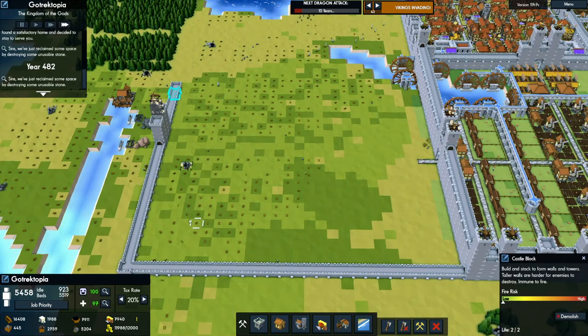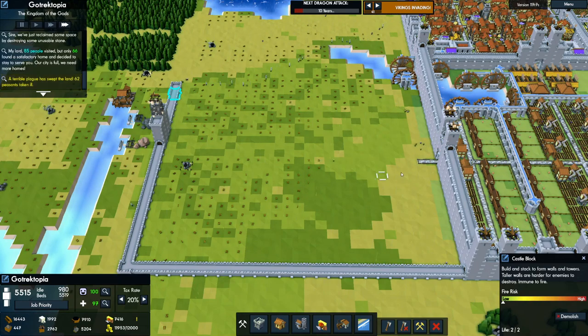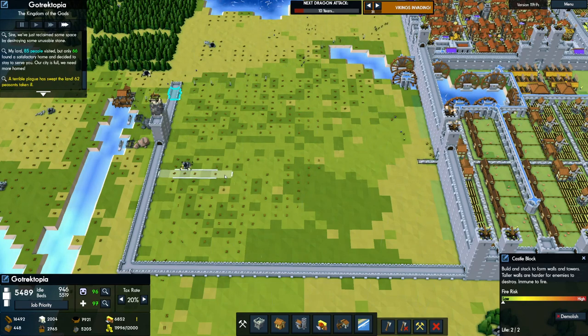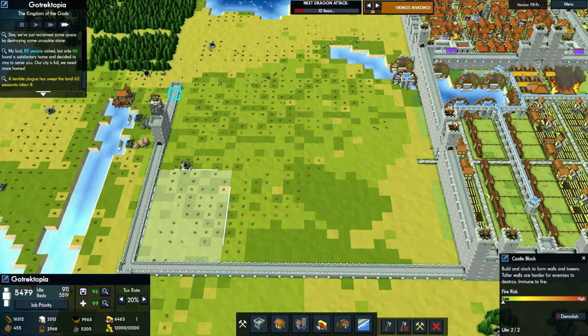Okay, so we have seven spots. Well, you know what — we could put all seven over here. One, two, three... seven. Since this is all green area, we can put some extra farms over here. That's probably what I'm gonna do.